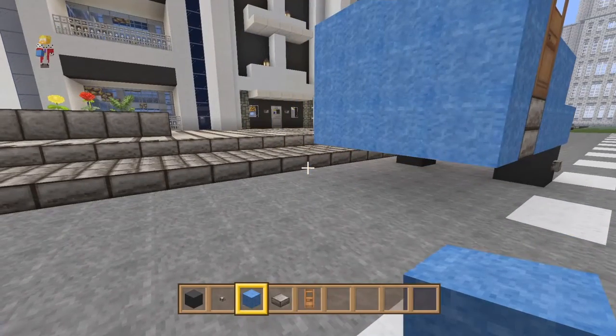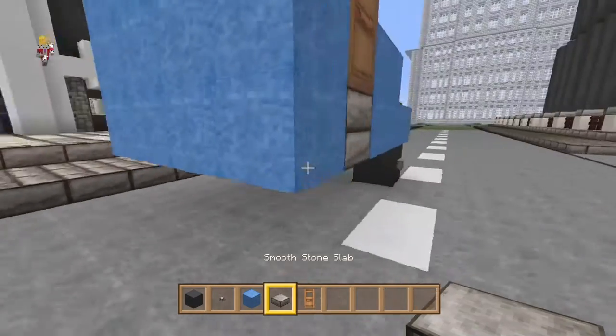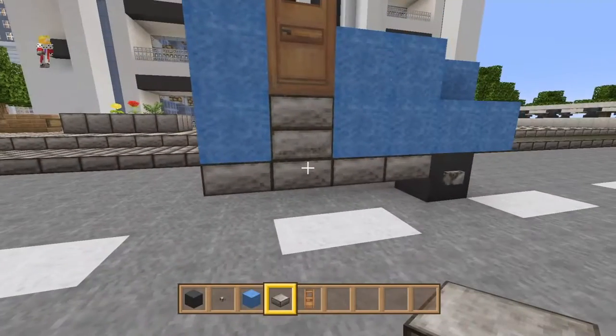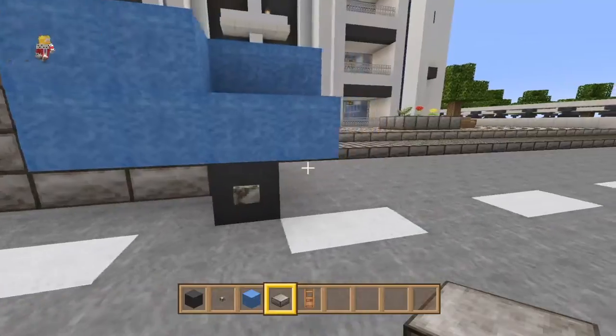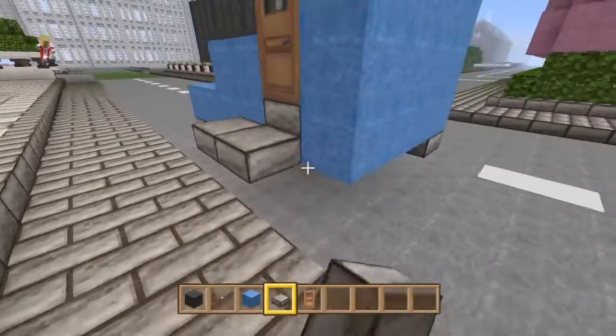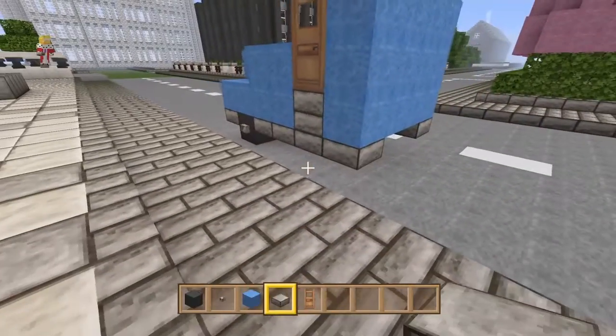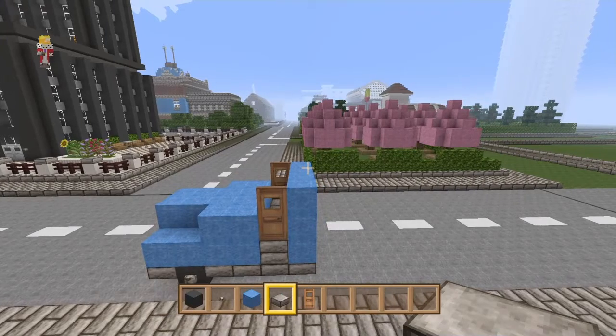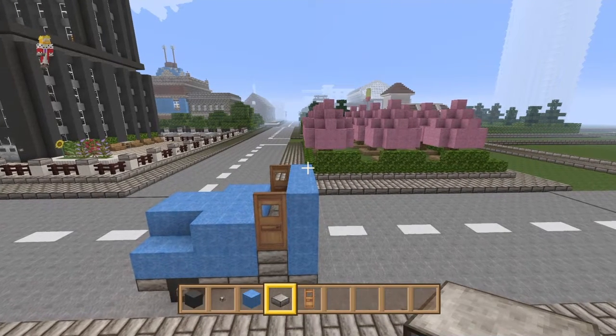Then go underneath and place upside-down slabs like that — upside-down slabs all the way along. I love doing this on any car build; it just spruces it up a little bit.